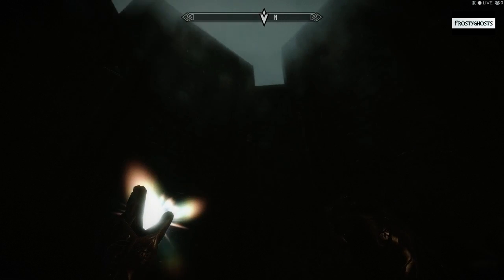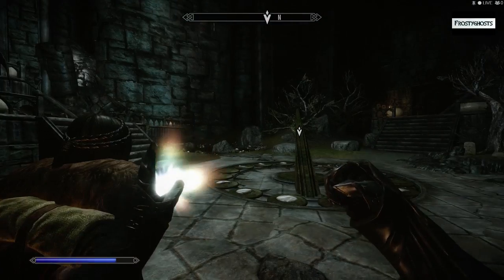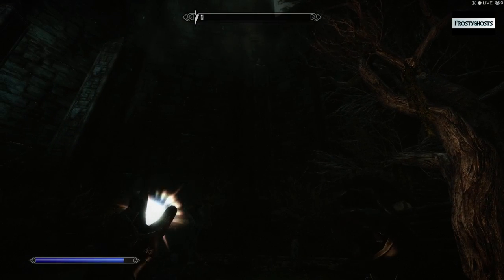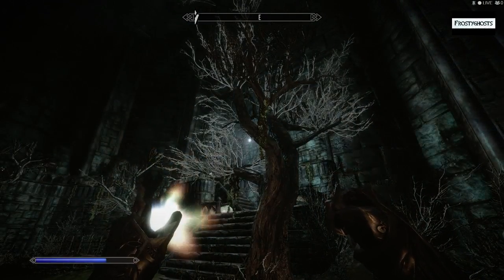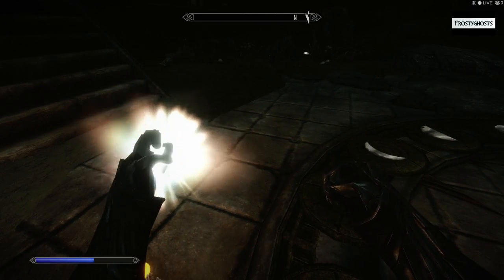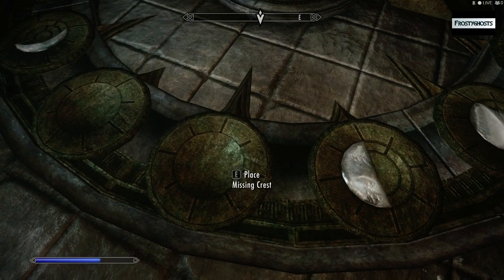Let's see, where should we throw it? Let's throw it over this way. Alright. Of course, that's kind of way up there, isn't it? Let's put one in the tree here. Well, let's put one on the ground here. Alright. Place — missing crest.